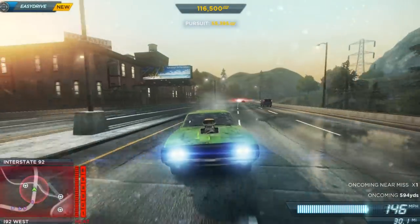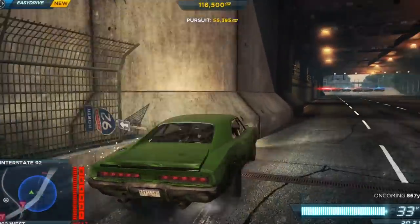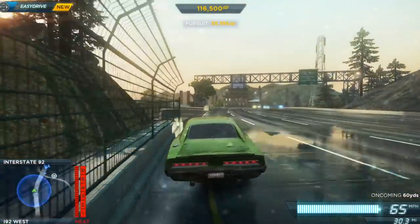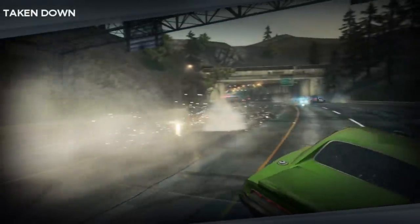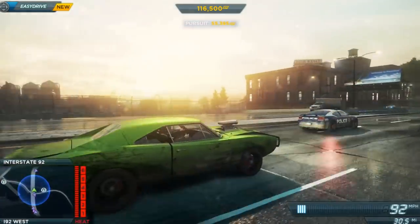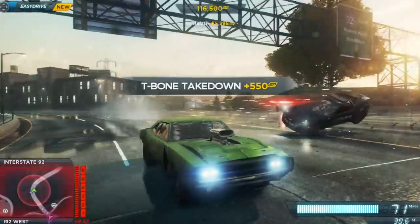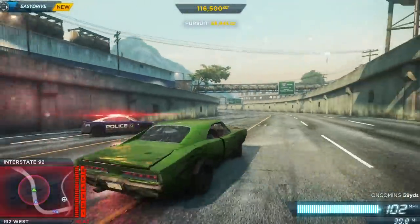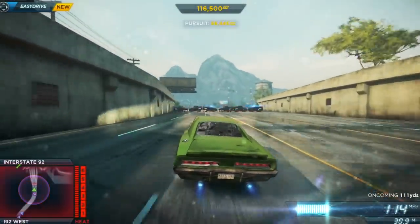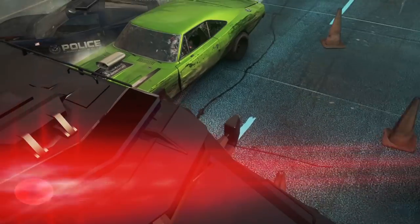A little drift on there — not bad. That man just got annihilated. Now authorized to use spike strips. We're at max heat level. I wish they added another Fast and the Furious style car though — that would have been kind of cool. Can we get through it? Oh — we moved him though! That was the best we've ever had on there.